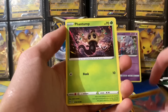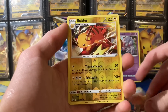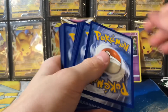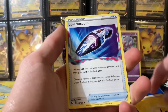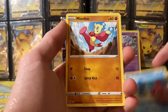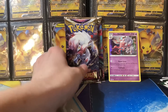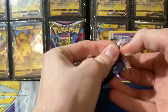We got a Relicanth, Lost Vacuum - nice! Gligar, Phantump, Sudowoodo, Raichu reverse - not bad - and a Honchkrow. I've just heard some weird stuff about these three-packs - that they're either really good or just awful. Another Lost Vacuum. The artwork on some of these new cards is absolutely awesome. We got a Monferno, Litleo, Polteageist - not bad - and a Malamar.